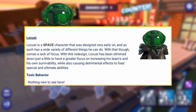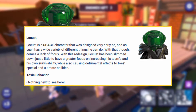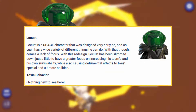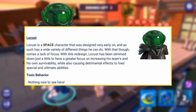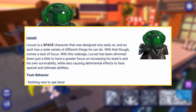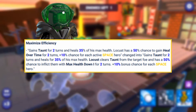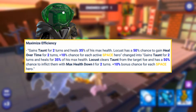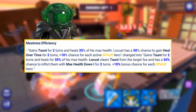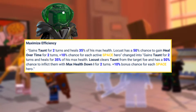Locus is also looking really interesting. Their description says Locus is a space character designed very early on and had a wide variety of things he could do, but lacked focus. With this redesign, Locus has been slimmed down to focus more on increasing his team's and his own survivability, while causing detrimental effects to foes' special and ultimate abilities. His basic remained the same, but his first special ability now gains Taunt for two turns and heals for 35% of his max health — that remained the same — but he will also clear taunt from the target foe, and has a 50% chance to inflict them with Max Health Down for two turns, plus 10% bonus chance for each space hero.